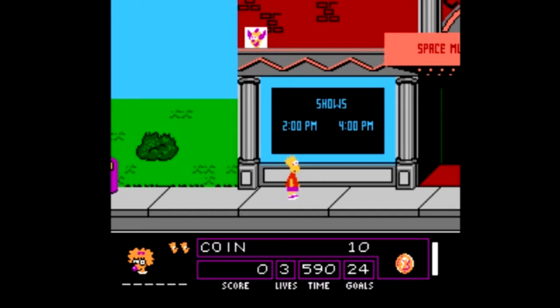In the middle of your screen it says 'coin 10' - I guess that's how many coins I have. And then on the bottom middle of your screen you'll see it says time, score, etc. And in the right bottom of your screen you'll see a symbol of a coin which tells you what item you have selected.